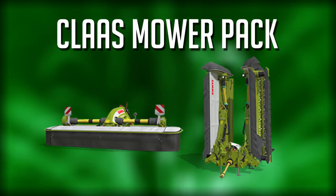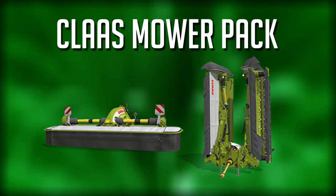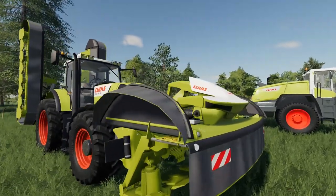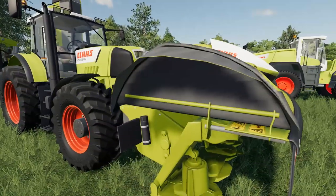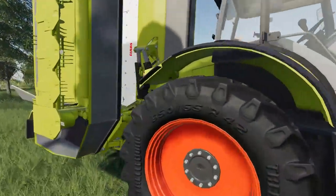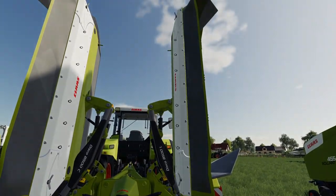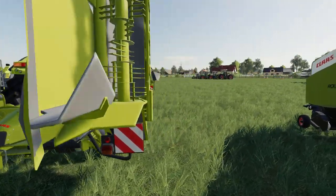Moving on to the Klaus mower package: the Disco 3600C for the front and the Disco 1100C for the rear, roughly 3.4 meters and 10 meters respectively. We have similar mods available — the 3600 front mower is the same model number as the one in the DLC. On the rear, the 8500 series mod is about 9.9 meters, not quite the full 10 but very close. Both look great.